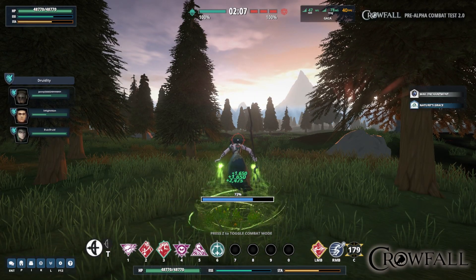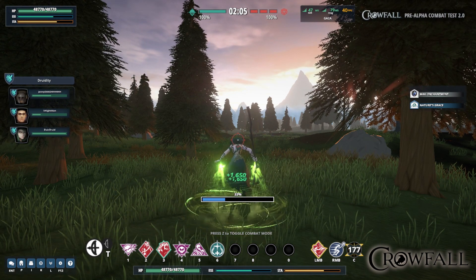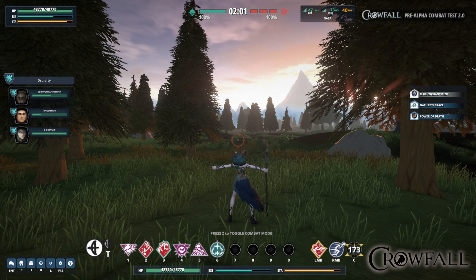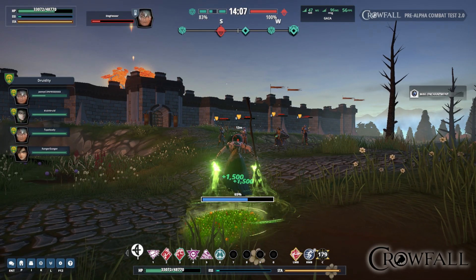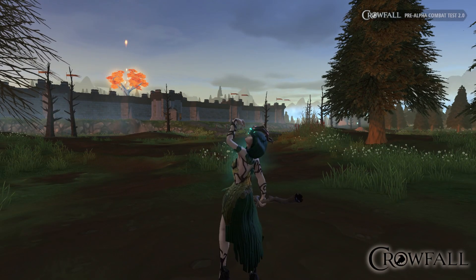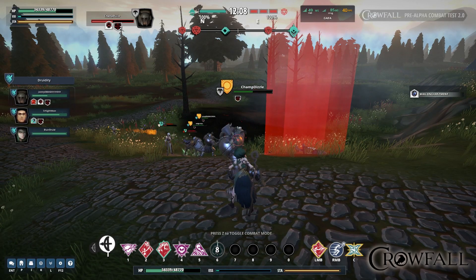If the Druid gets in trouble in the nuking tray, they can press their C power and push all targets around them away and get an incredible amount of healing. This power is so strong it's on a very long cooldown, and here we see her using it in front of all these combatants. If the Druid runs out of essence while they're in the nuking tray, they can sacrifice some health for essence, as we see this Druid doing here.